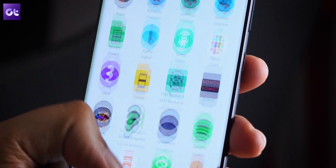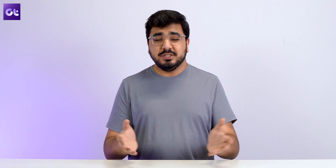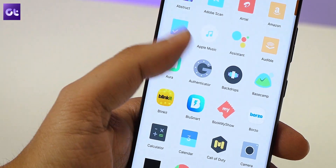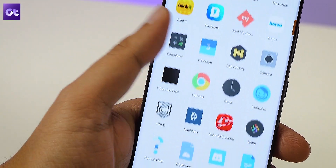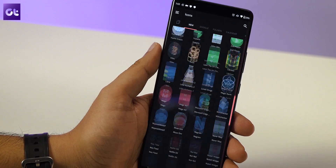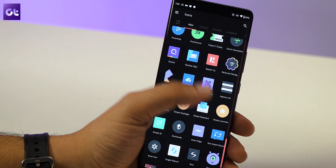Talking about icon packs with huge repositories, we have Delta. Along with Viral, it offers more than 6,000 icons for free and provides a very different art style. The icons here are colorful, but the colors are desaturated, making them look a bit faded — and that makes them completely unique.